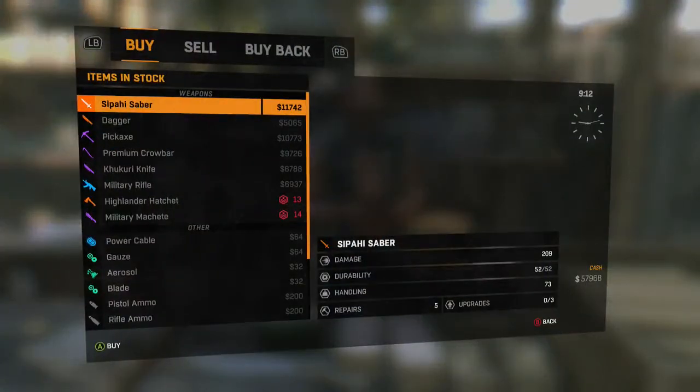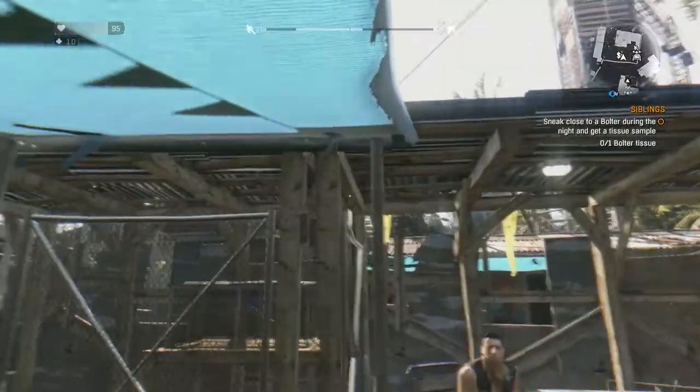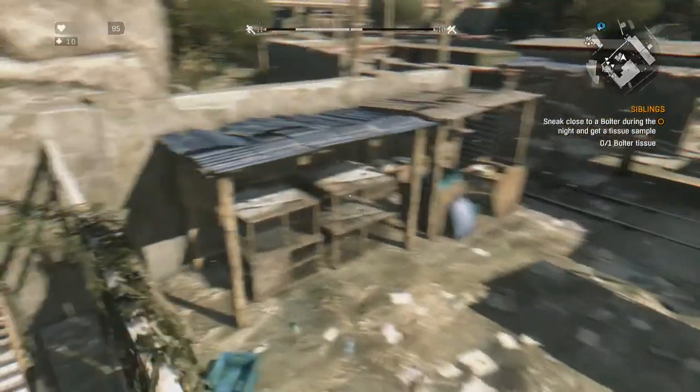Right here I'm going to buy the Saphia Saber — I don't know how to say that first word — which is essentially one of the early swords that traders begin to sell to you.